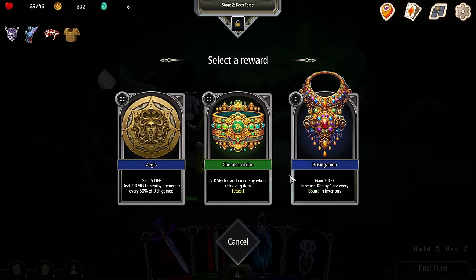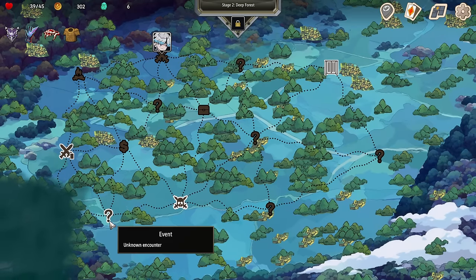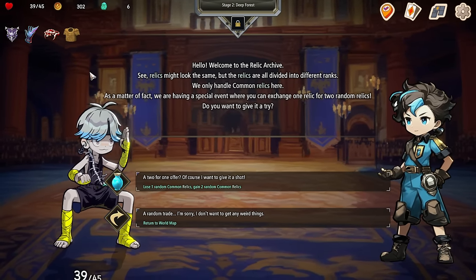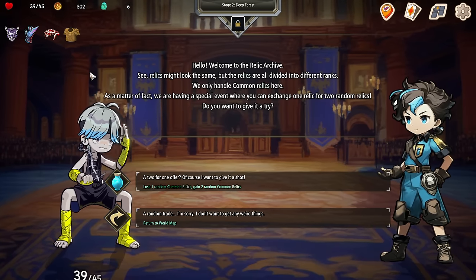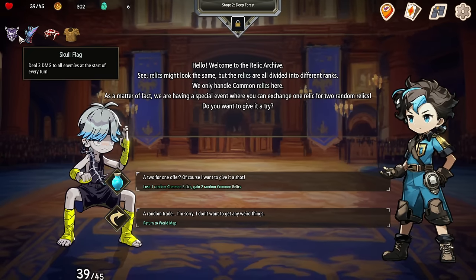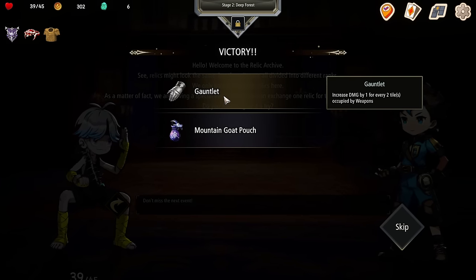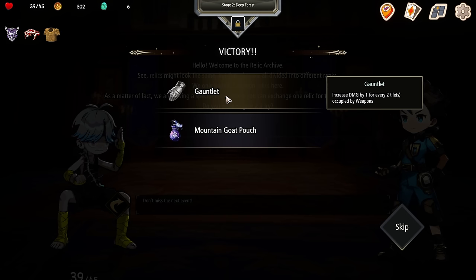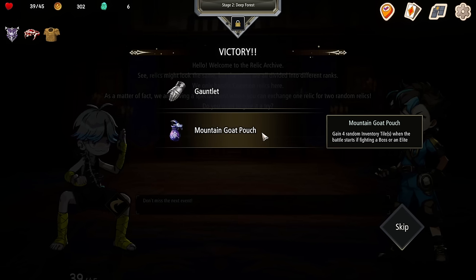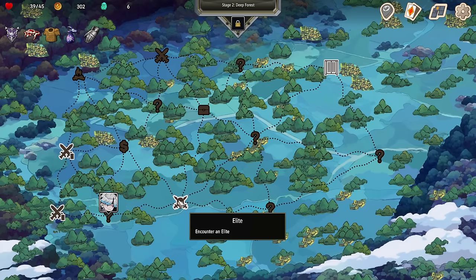A few damage around him when retrieving item. Gain two defense for every bound — I don't want any of those. I just want inventory spots. We have an unknown encounter — the relic archive. Relics are divided into different ranks. We only handle common relics here. We're having a special event where you can exchange one relic for two random relics. I'm going to lose a random one — please don't be the skull flag. I got a gauntlet: increased damage by one for every two tiles occupied by weapons. And mountain goat pouch: gain four random inventory tiles when the battle starts if fighting a boss or elite. I accept — in fact, we're going to go take out the boss elite right now.